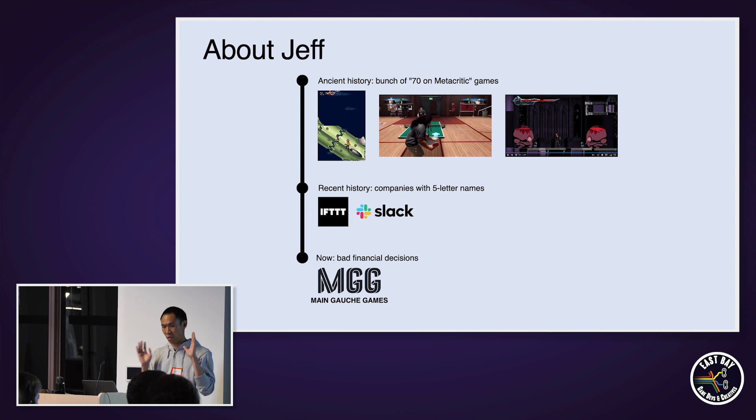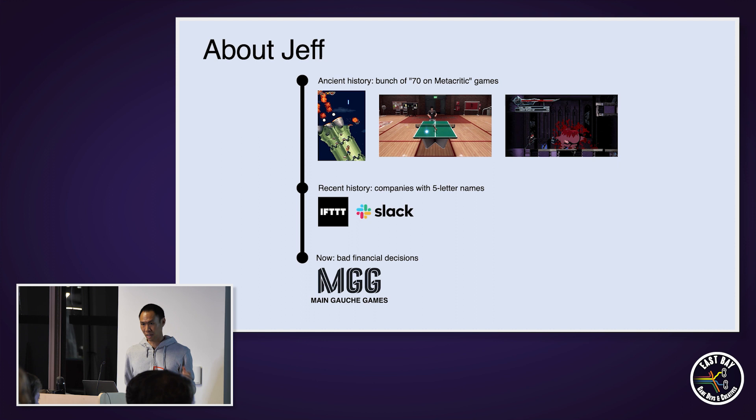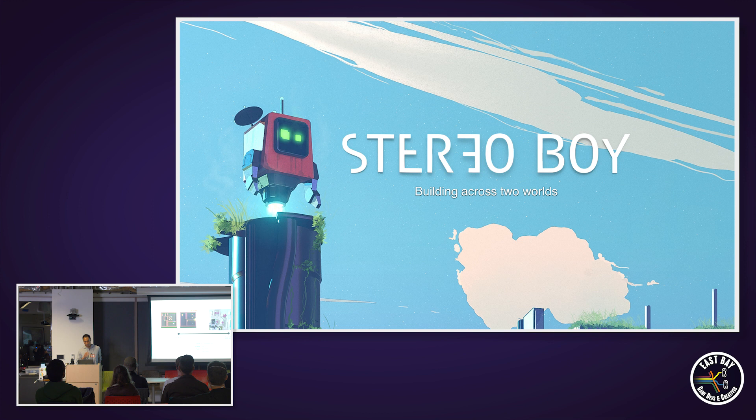Quick about me. My name is Jeff. My pronouns are he and him. I am primarily a programmer by trade. Way back in the aughts, I did work as a professional game developer. I actually spent most of my career working at cloud startups — most recently about four years at Slack. But for the past year, I have been working full-time on games again at a studio called Mane-Gosh Games, which I founded with my partner. Our first game as that studio is Stereo Boy.